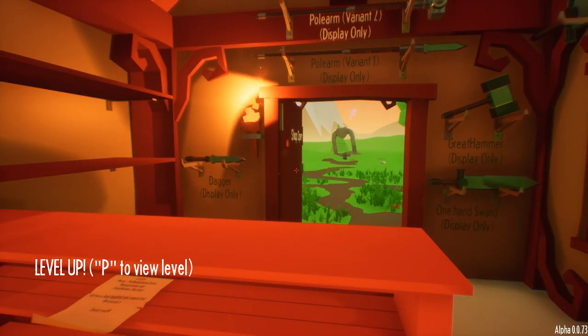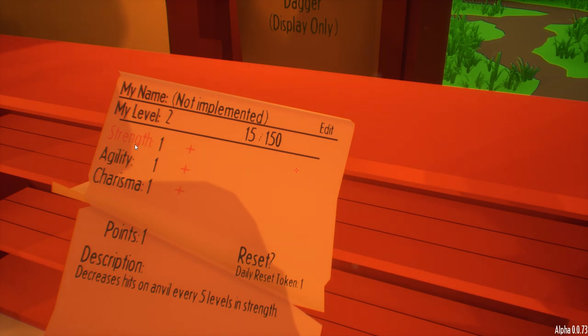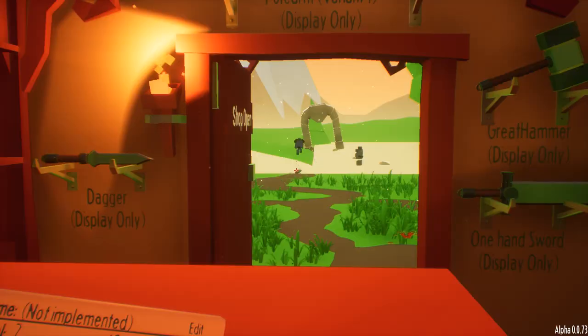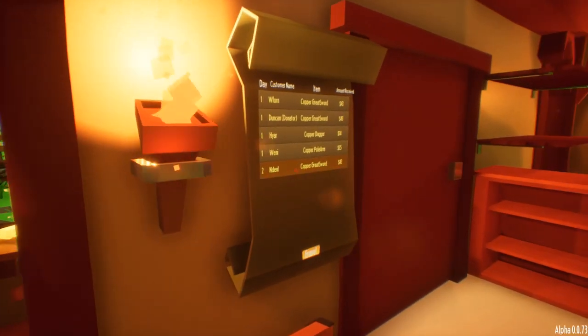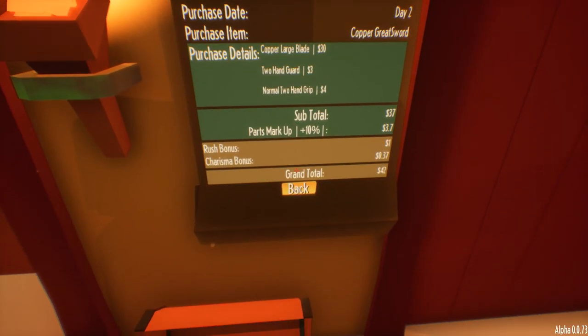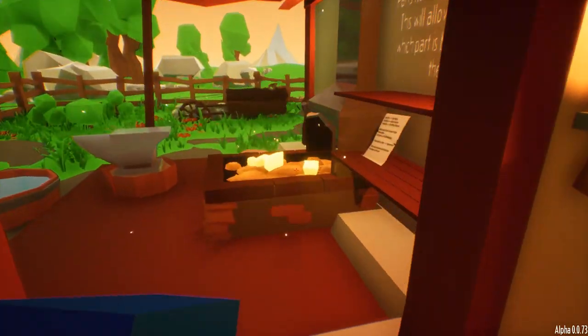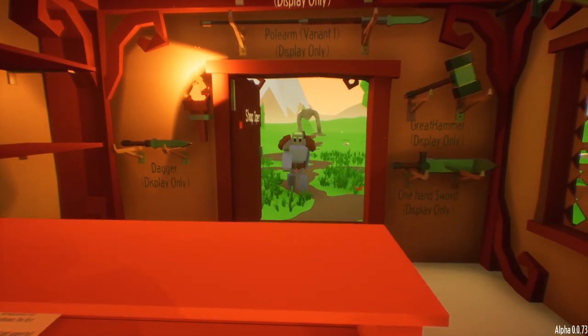Level up! So there's a character name — not implemented yet. We can increase Strength, which increases hits on the anvil every five levels; Agility, which increases movement speed plus six percent every level; and Charisma, which increases sale price. Obviously we're going to put points into sale price. I'm guessing you gain experience for everything you do. I like the way you can click on it and get little bonuses. Looks like we've got one more customer coming along — we've got enough copper to make whatever they want, although a copper button would be fairly terrible.